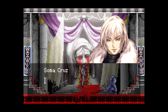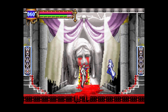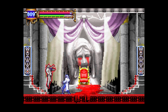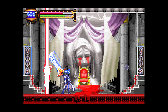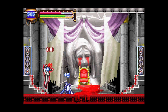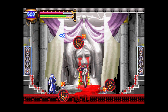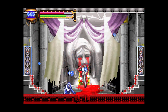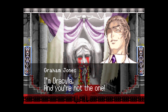I don't think the dialogue here changes. Yeah, the dialogue hasn't changed — it's later on that it changes. We just need to beat him. He's playing a guy's game. Yeah, he wins. We just need to hit him. 'I can't believe it. How did you come to possess those powers?' 'What do you mean by those powers?' 'I'm Dracula, and you're not the one.'